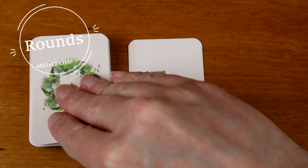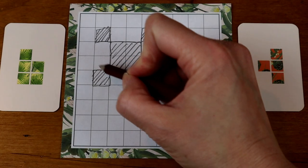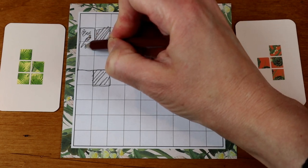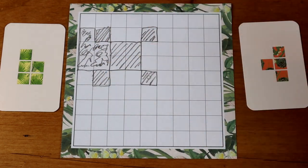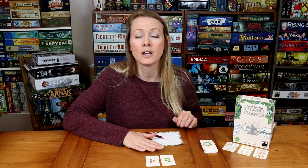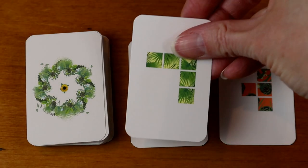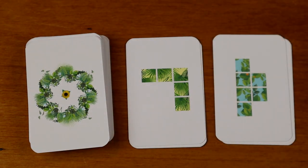Have one player flip over the first two cards and lay them side by side. Every player chooses one of the puzzle tiles to draw into their personal grid — multiple players can choose the same puzzle tile card. These cards are not given to any player; they are simply looked at and then drawn into the personal grid. As soon as all players have drawn a puzzle tile, reveal two new cards on top of the previously placed cards.